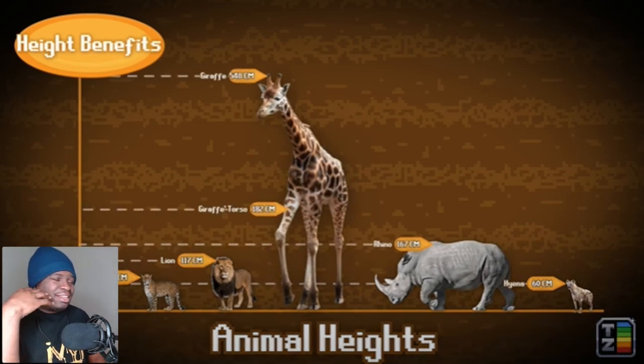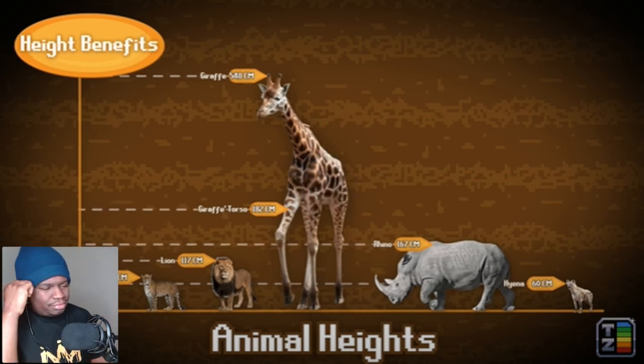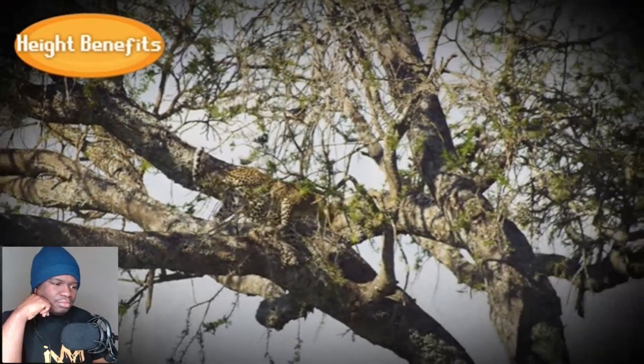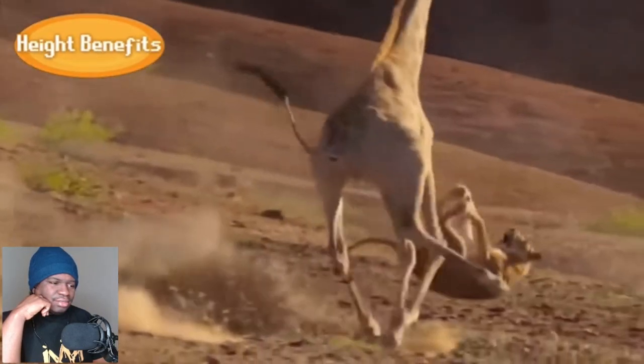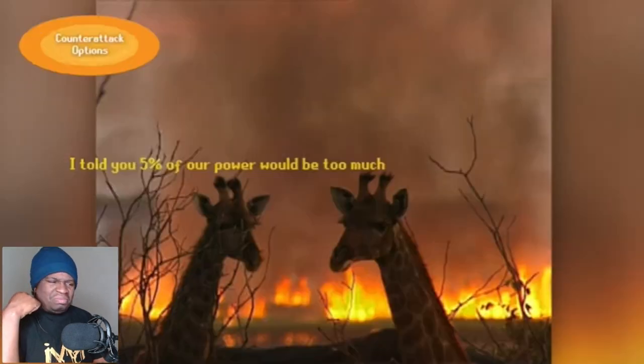It is wild seeing a lion trying to attack a giraffe — like, how are you trying to fight something that tall? African meta. Landing a strike on the giraffe's weak point requires either a risky jump strike or an ambush from an elevated position, neither of which are very efficient strategies. The jump strike in particular is easily punishable by any of the giraffe's many powerful counterattack options.